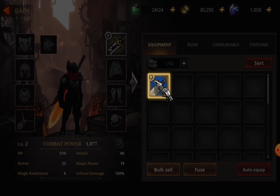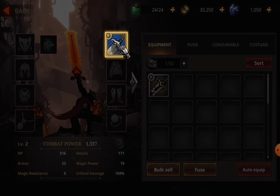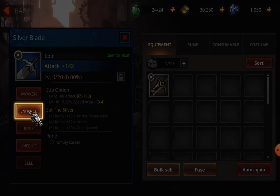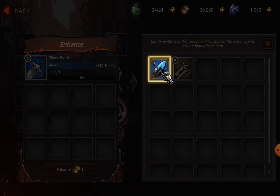Let's go to my inventory. I got a new weapon — a new sword. I'm gonna enhance it using a crystal.